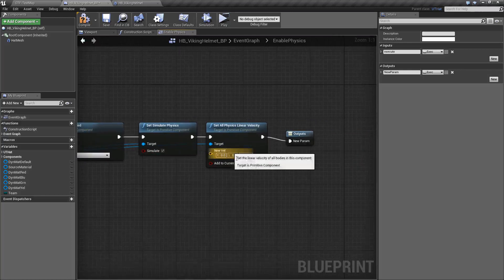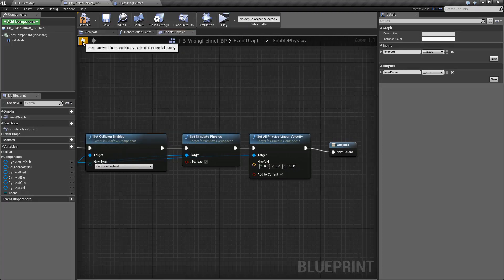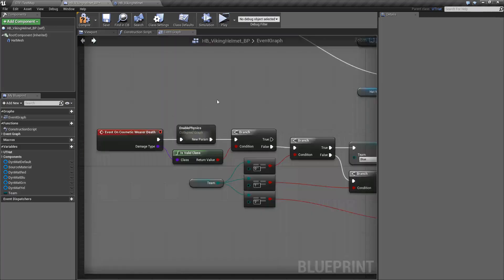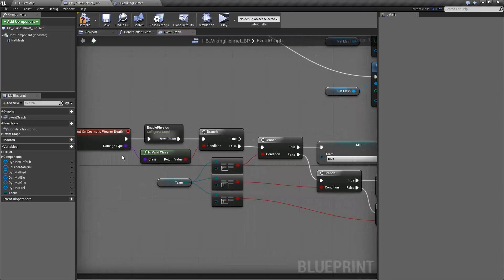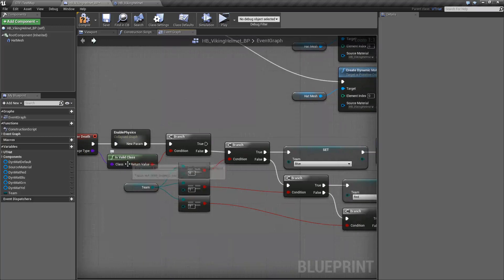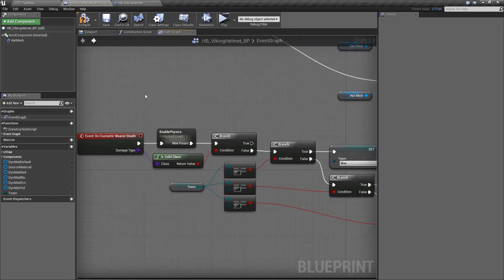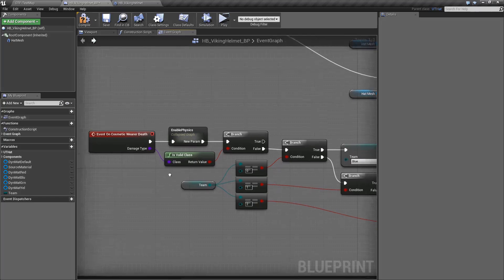I set collision to be enabled and then set it to simulate physics. I also throw it up into the air a little bit so it doesn't just drop straight down — it's a bit more interesting. Then I check the damage type. I went through different things to find exactly what I can use to make this work. Because I'm switching the material based on death — as soon as you switch teams you actually die, you see the guy fall down, that means you're dead — so that's the event I'm using. There isn't a special event that gets called when you switch teams that I could find.